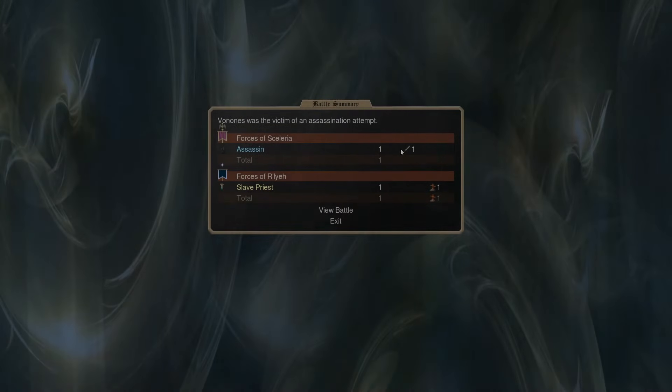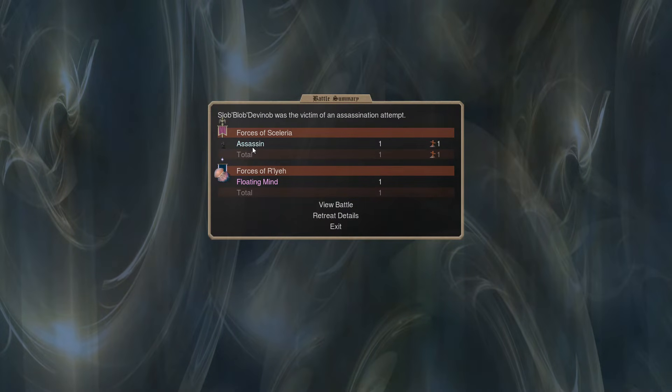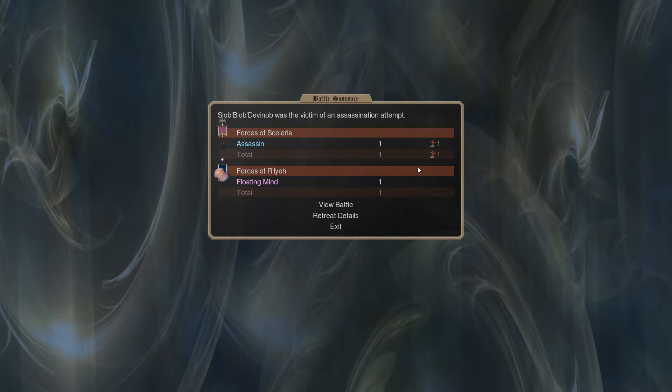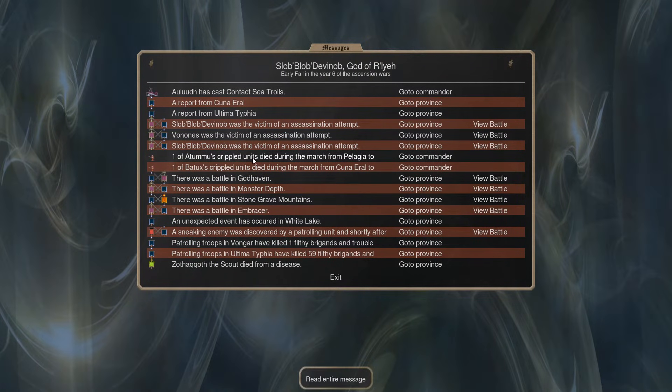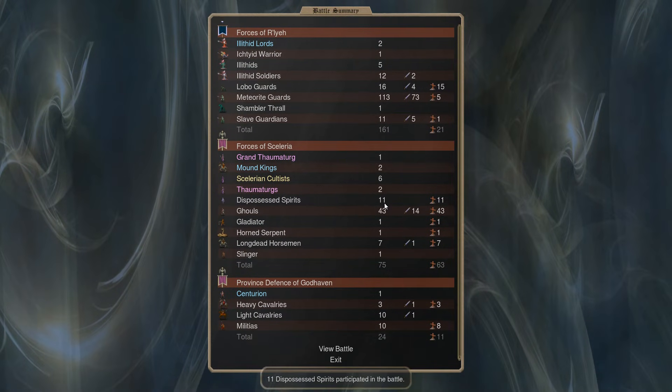I'm starting my advance again onto the land - I want to knock out the purple's land provinces as soon as possible, otherwise they will just keep coming back forever. Another round of assassinations comes through, but our god was an attempted victim and actually killed the assassin, so good job to the jellyfish. We advanced and captured part of the land in what looks like a pretty good exchange.